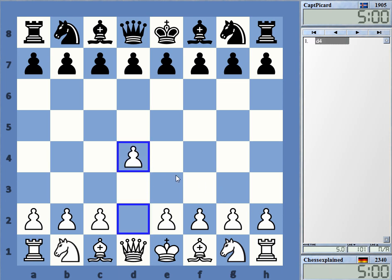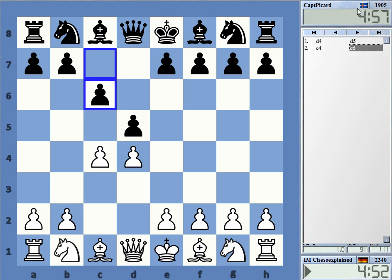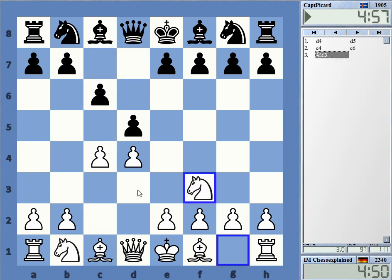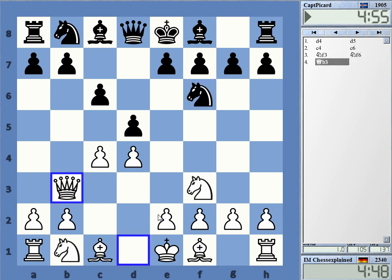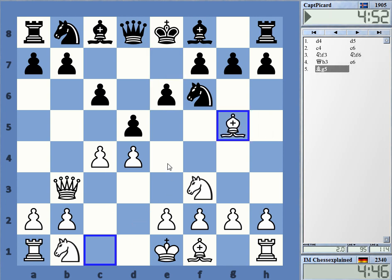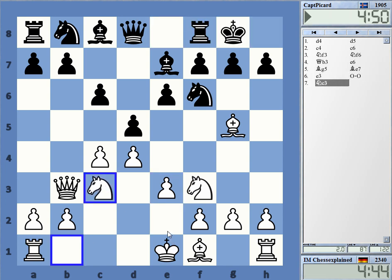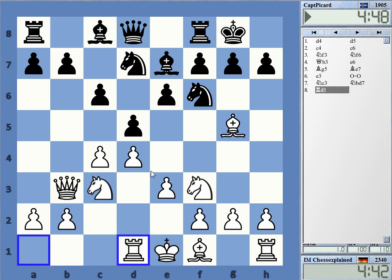Welcome to this video playing Captain Picard, who changed nationality to Icelandic. Okay, so let's see — a Slav with Queen b3. I like to play it with Bishop g5. Also e3 is a possibility, but I always like the setup where with rook on d1 it makes it somewhat difficult for black to get e5 or c5 — those freeing moves.